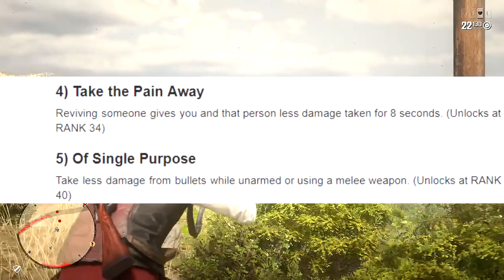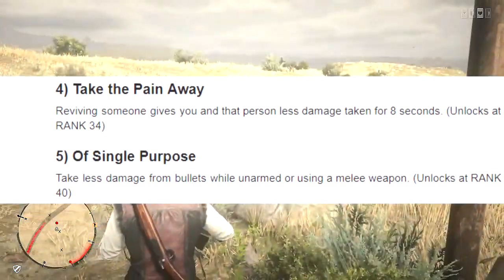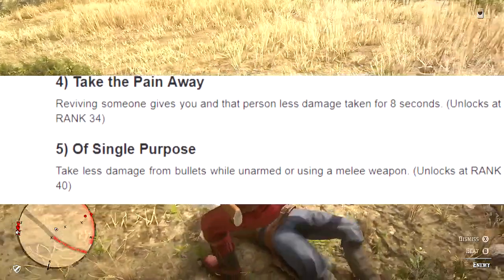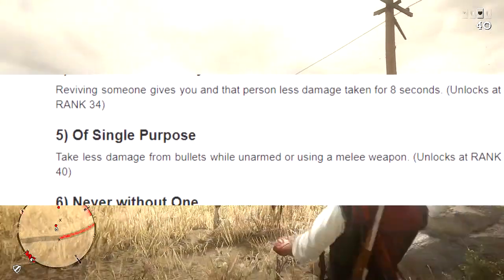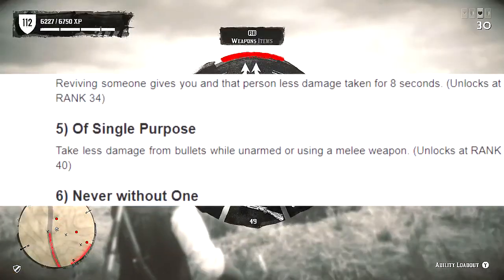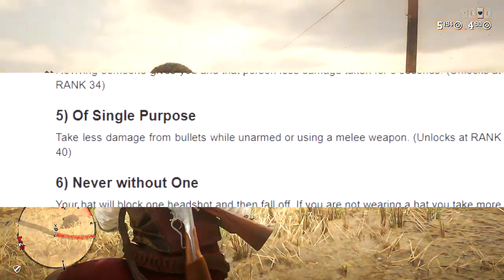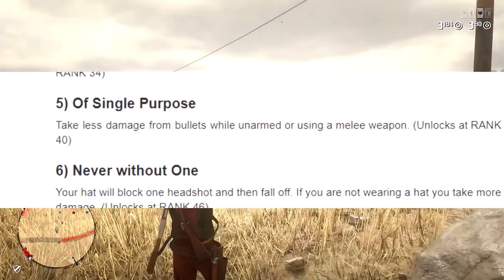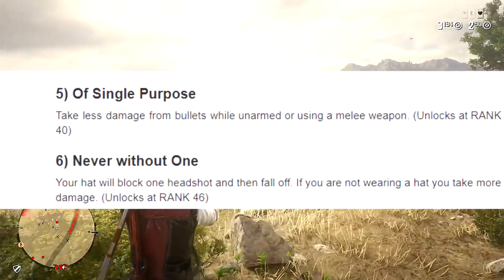The next one is Single Purpose. This ability card lets you take less damage from bullets while unarmed or while using a knife or melee weapon. You need to be rank 44. Honestly, who really walks around with a knife or machete in Red Dead Redemption 2 Online? I'm normally walking around with my bolt action rifle just in case anybody has any slick ideas.